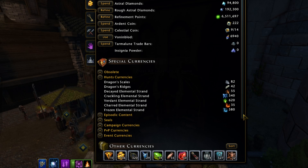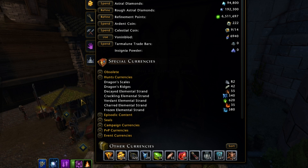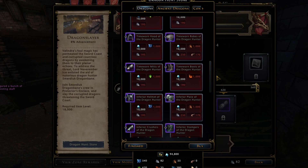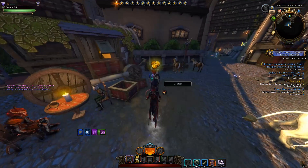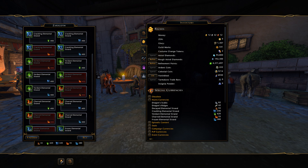The elemental strands are a little bit easier to understand. Each dragon is tied to a specific strand: the black dragon will drop decayed, the blue dragon will drop crackling, the green dragon will drop verdant, the red dragon will drop charred, and the white dragon will drop frozen strands. These strands are used as a currency to purchase gear from the campaign store and to create and improve modifiers. These strands can be exchanged for one another at a 4 to 1 ratio — you'll need 400 of any strand to exchange it for 100 of any other strand.